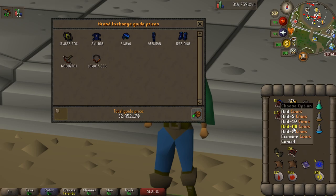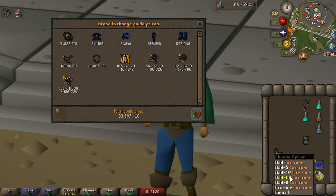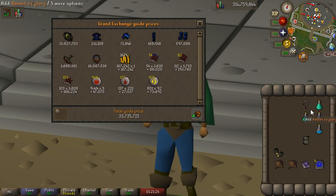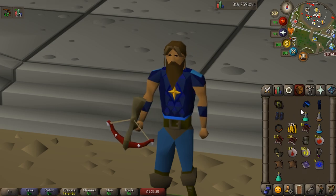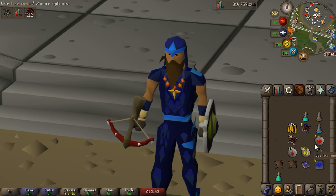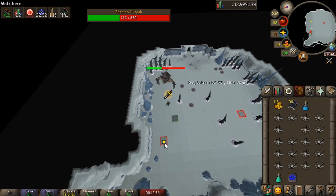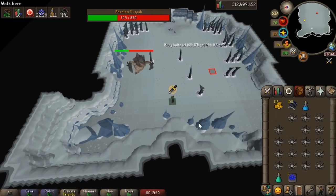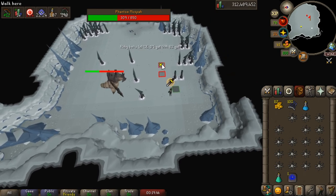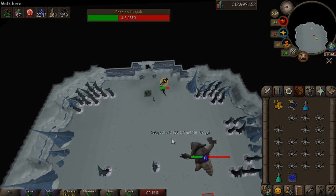We started with 100k and a Rune Crossbow, and after putting everything in the price checker we are up to 33.8 mil. In total, we killed the Phantom Muspah 156 times, which means our average loot per kill was about 215,000 — so very, very high. With the crossbow tech we were getting about 10 kills per hour, meaning somewhere between 2 and 2.5 mil per hour with this gear. We started with a Rune Crossbow and regular Sapphire Bolts, so there's room for improvement. I had a ton of fun doing this, and I would definitely recommend anyone looking to rebuild their account to get Secrets of the North done — the boss can be killed with budget gear, and there's no doubt that currently the Phantom Muspah is the best consistent money-making method in the game. Hope you guys enjoyed the video — thanks for watching.